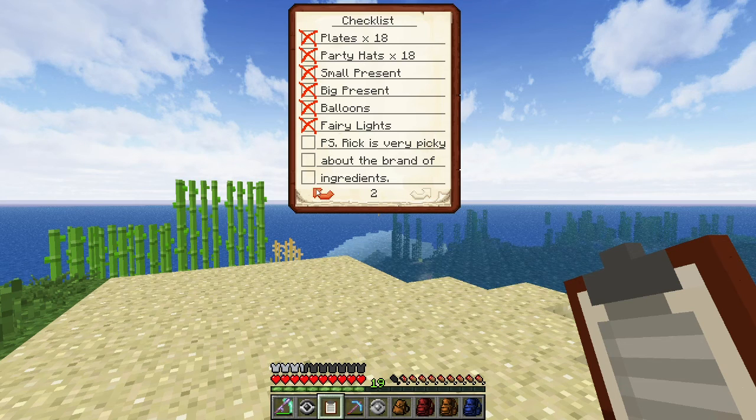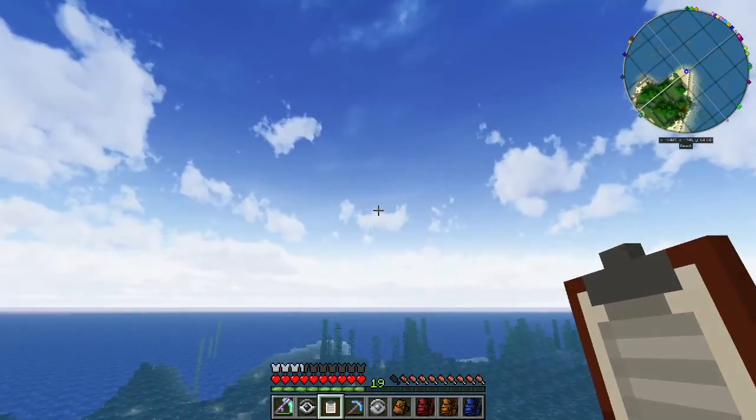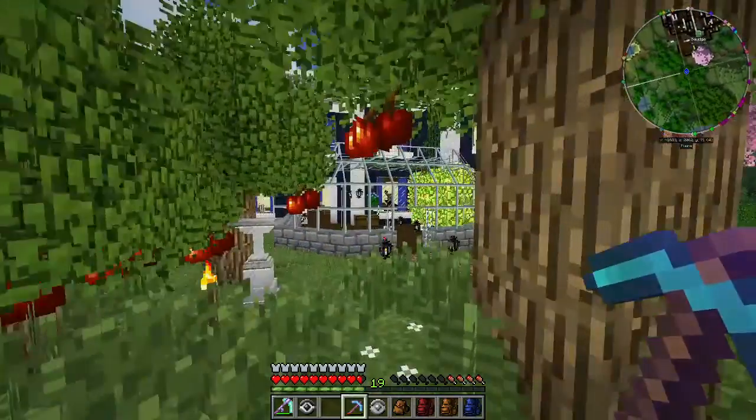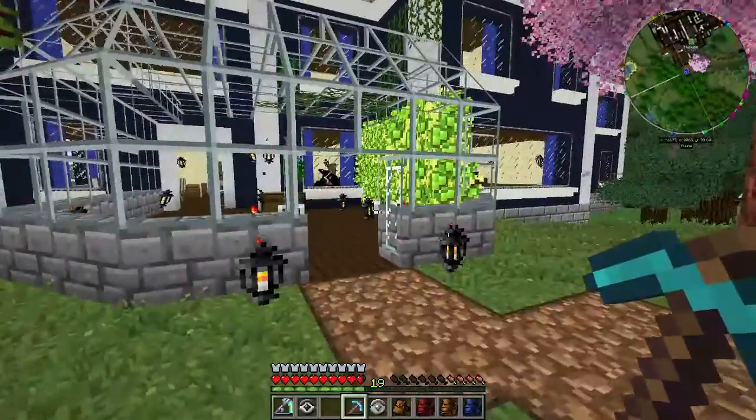Why am I still roaming the world with Rick's checklist? I don't need this anymore - what am I doing with it? You can go in the ocean. Did I really leave the doors open all this time? Any old person could have wandered into my house.